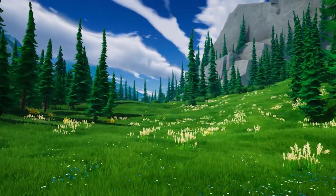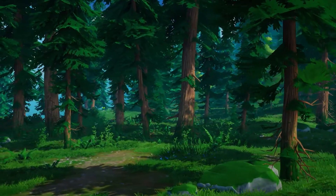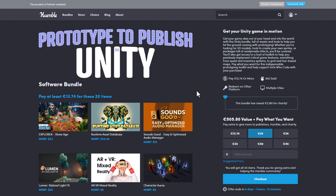Hey, what's up guys and welcome back to Ask NK. Here's a quick update from the Humble Bundle, and this is targeted to those that work with Unity, as they've just recently announced the Prototype to Publish in Unity Bundle which currently comes with 20 different items.